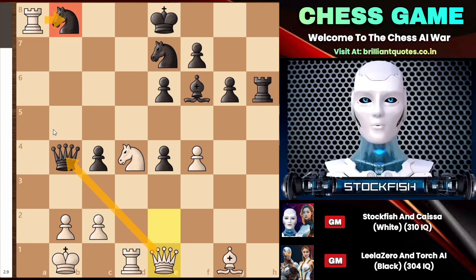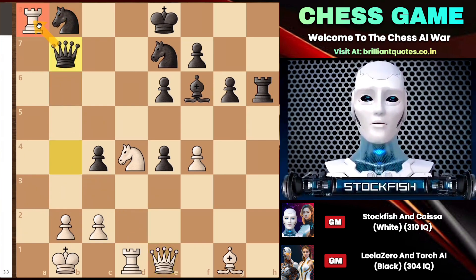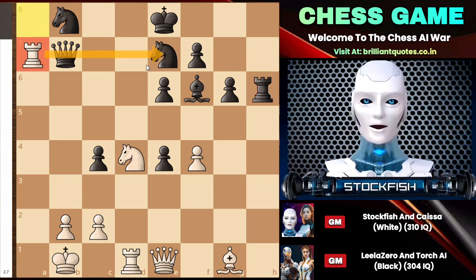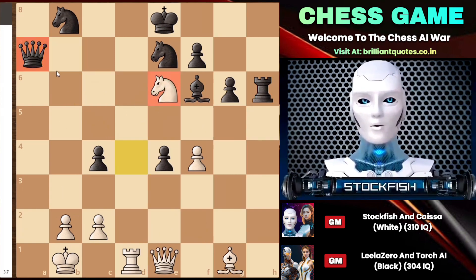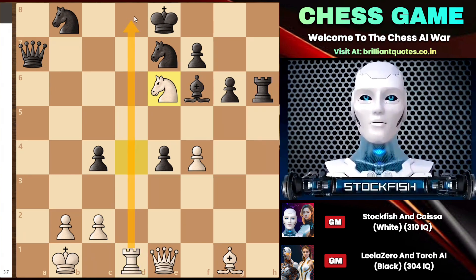Many chess players might consider queen to B7 to attack the rook, but that doesn't matter because rook to A7 can arrive on the next move — this is a very tactical move. The point is that if you capture the rook, the bishop's diagonal will be wide open. Therefore, I will capture the pawn on E6, attacking the queen, and at the same time I am threatening rook D8 check, which will be checkmate — the game will be over for you.